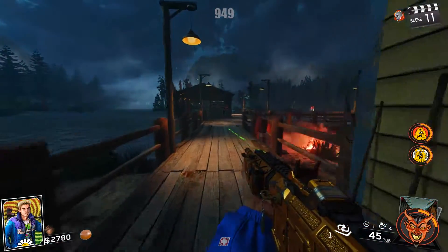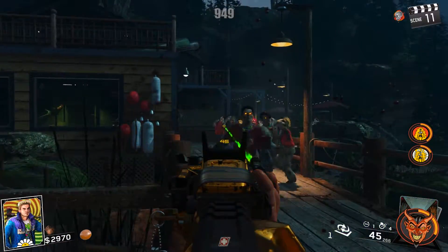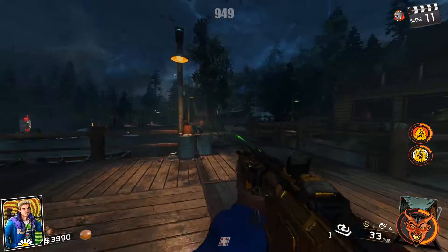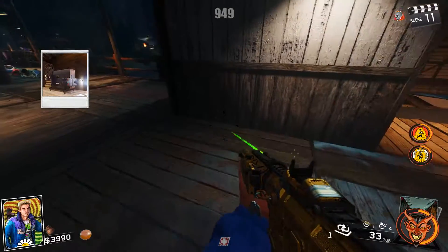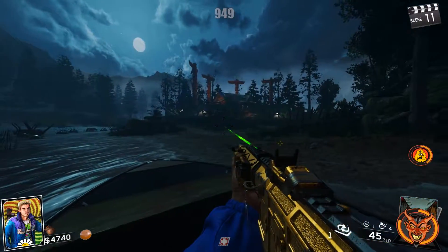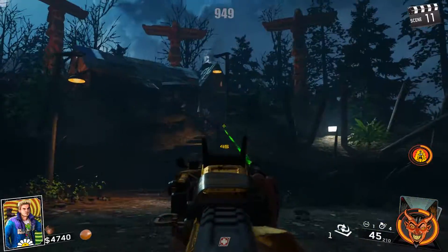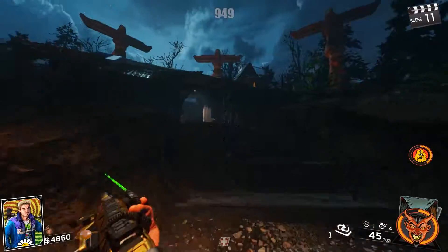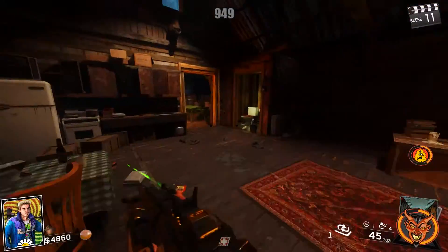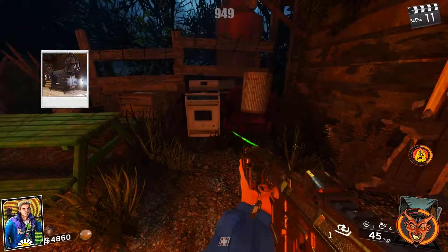We need to find two projector reels in order to access the projector room. This is incredibly simple. The first reel is going to be right outside the boat on the docks right there. Next, you're going to want to ride the boat all the way to Turtle Island. Once you get to Turtle Island, you're going to want to go into the cabin, through the cabin, and then go just outside the cabin, across the fire, right down there near the picnic table. There is the second reel.